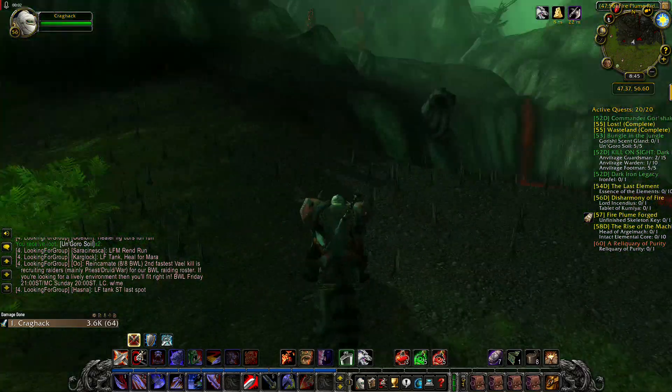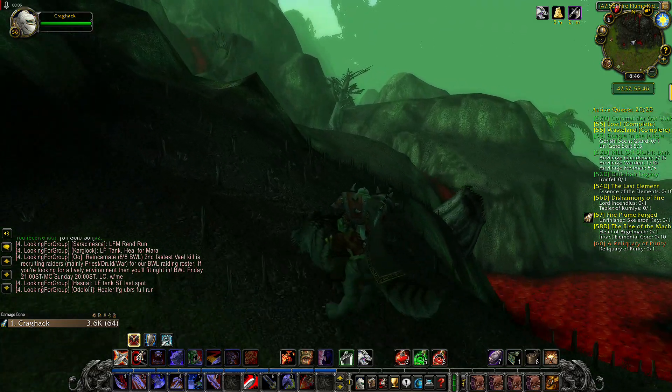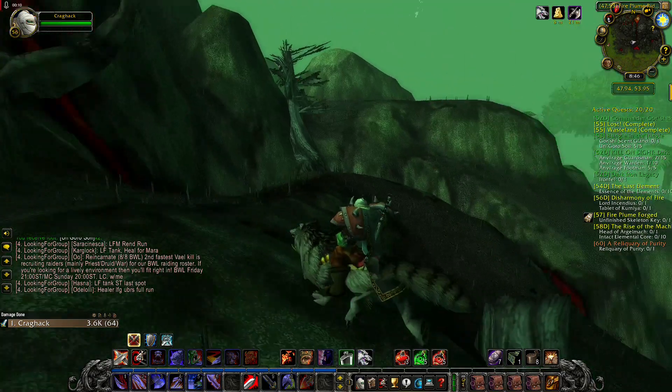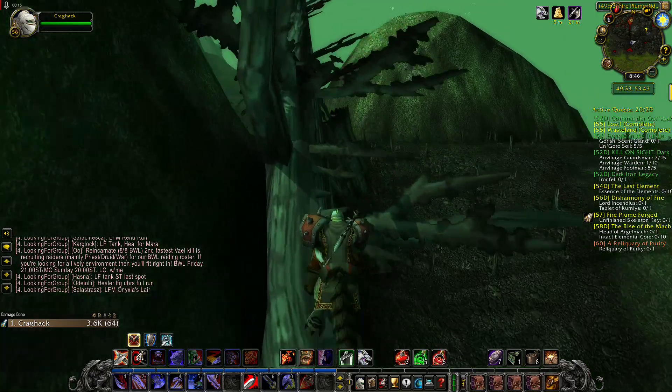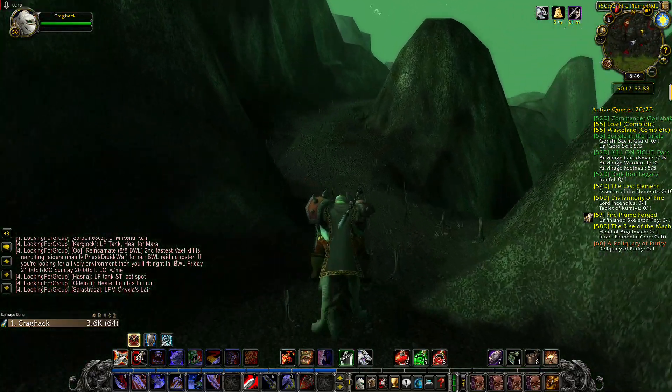Let's start at the southern side of this volcano and let's go up. You have to find the hottest spot. Let's hop on this tree. Elementals in this area are level 54 plus.